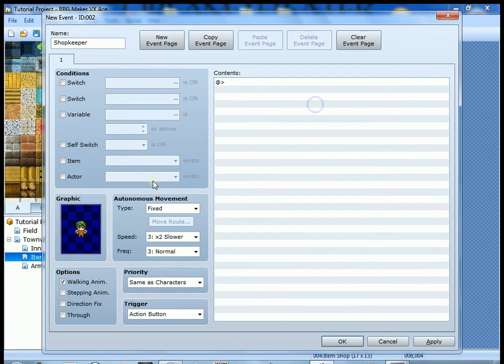Some things we're going to do differently than the last event: the last event didn't have a graphic, so we're going to pick a graphic for what our shopkeeper looks like. I'll go to People 1 and pick this guy here — you can pick anyone you want. Now, remember before we get into the event commands, you have to determine what trigger you'll use. In this case, for shops, we're going to use the action button, because we want the character to walk up to the shopkeeper, press the action button, and engage in the shop dialogue.